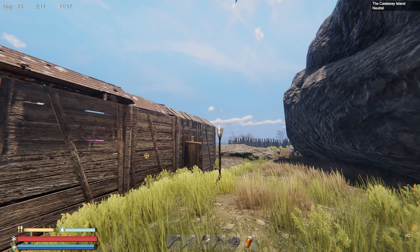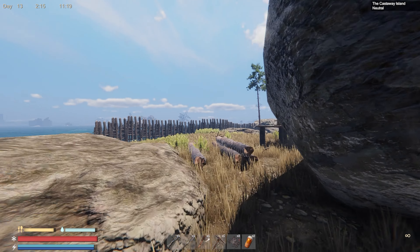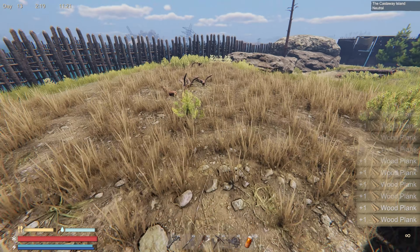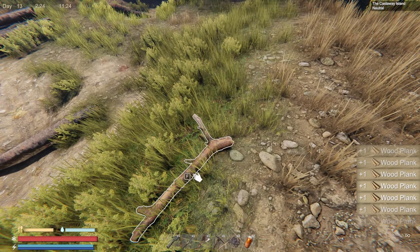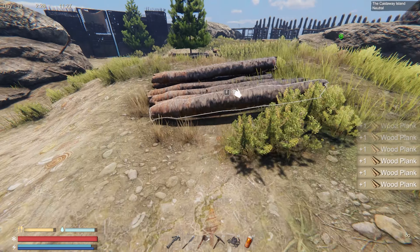Hey guys, Brett here. Welcome back to Sunken Land, episode number four. Continuing on, another update has been released. It's supposed to remove the ability to pick up all this wood that we've already picked up, but it hasn't dropped fully. It's still got wood everywhere, so let's pick all this up before we get started.